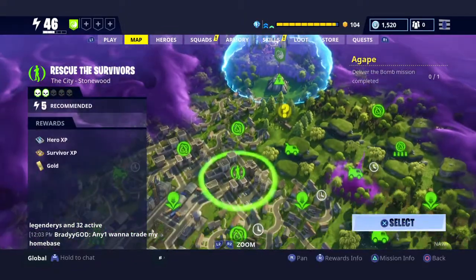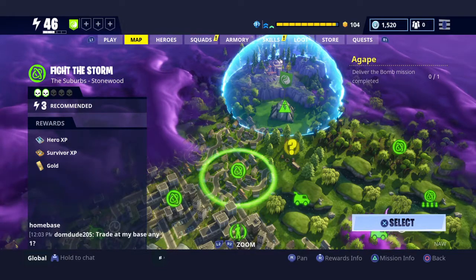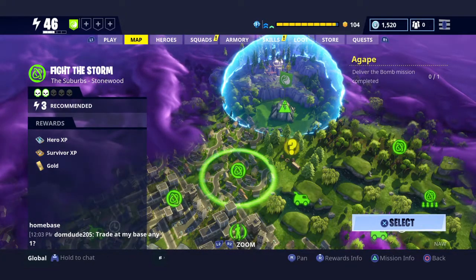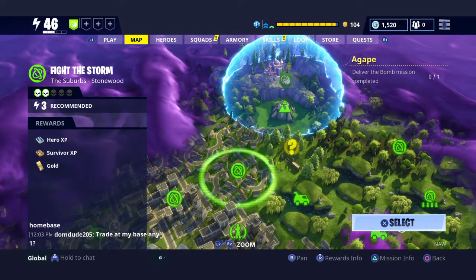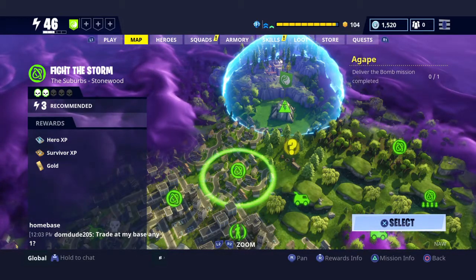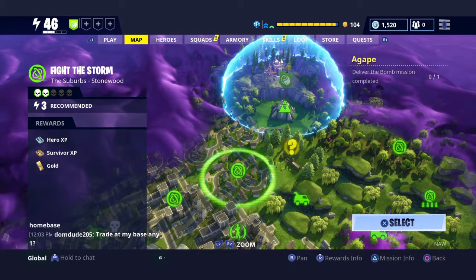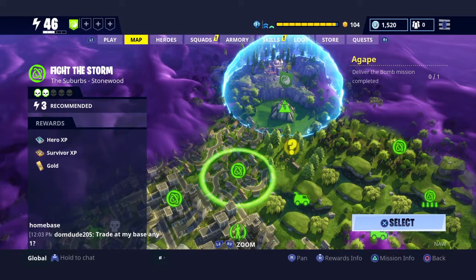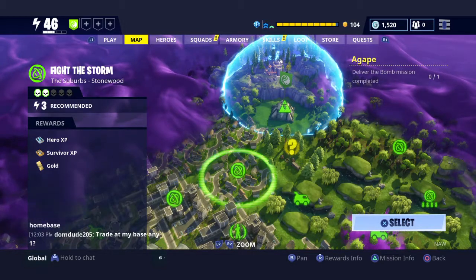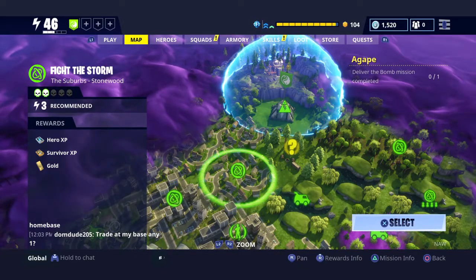Back in Stonewood — these are your Atlas missions. That's the symbol for the Atlas mission, the Fight the Storm, where you have to find, build defenses around, and protect the Atlas. On the left-hand side is all the information for that mission: the symbol, 'Fight the Storm,' and right under that it tells you where it is — in the suburbs, if you can read that. It recommends two players because of the way the map is laid out, though there are missions that recommend three and four. I can solo this without any problem on pretty much any hero I have, just because my fort stats are boosted.